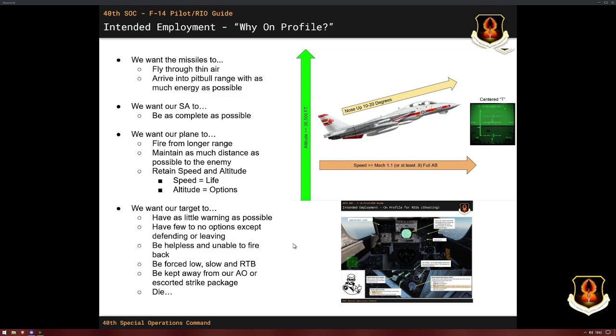So why do we go through all this? We want the missiles to go through thin air, we want our SA to be as good as it can be, we want to fire using our advantages, and we want our target to have basically no options except leaving or dying. If you can force an enemy to go home because he's lost all his gas or he's so low he can't approach your SAMs or your strike package, that's almost as good as killing him. You're trying to keep people away from your AO or away from your strike package.